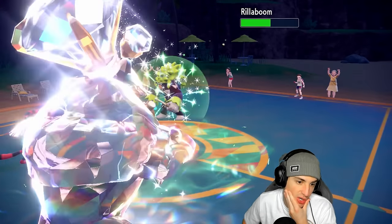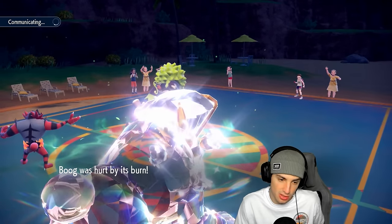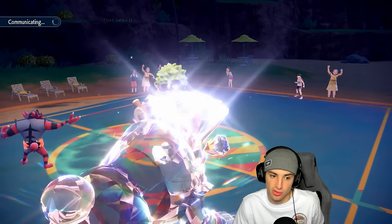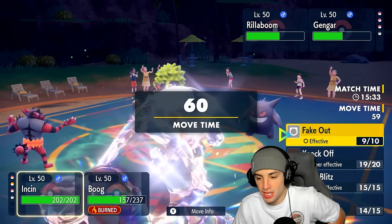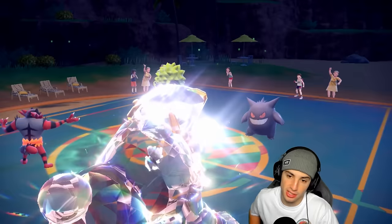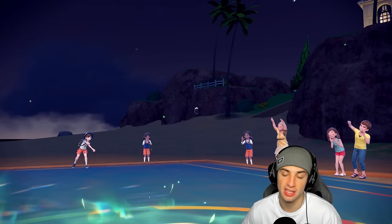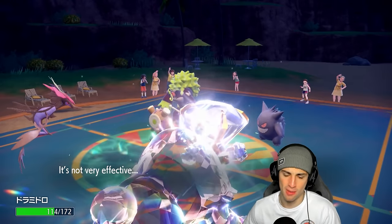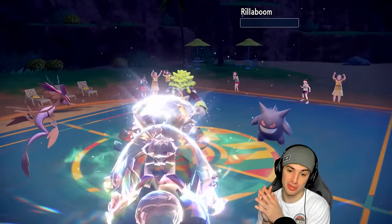Rillaboom has Fake Out ready to go — this might be a good time to hard swap Incineroar. Chances are they think I'm protecting Ursaluna. They know I have Protect. I might just attack with Ursaluna and hard swap Incineroar. I'm gonna make the read — I'm gonna Facade down this Rillaboom slot. I think he's gonna Fake Out Incineroar, which I'm hard swapping. There's the Fake Out — great call on my end. Rillaboom, get on out of here.